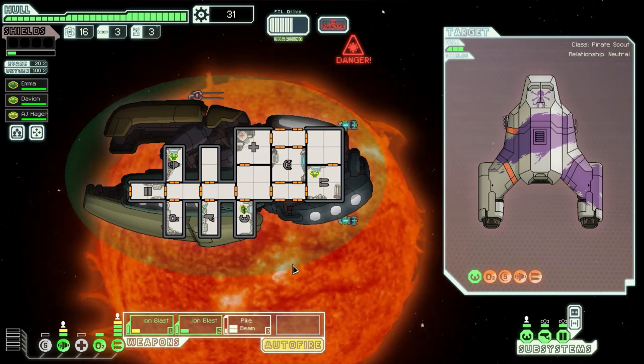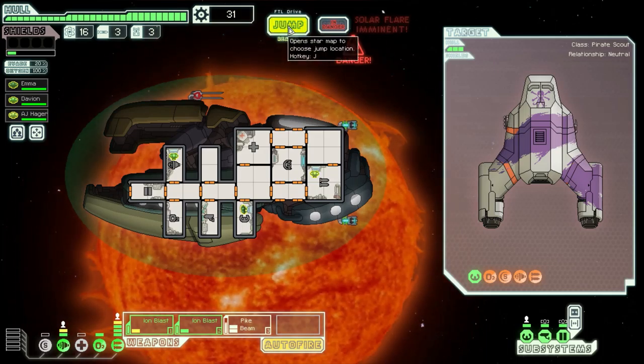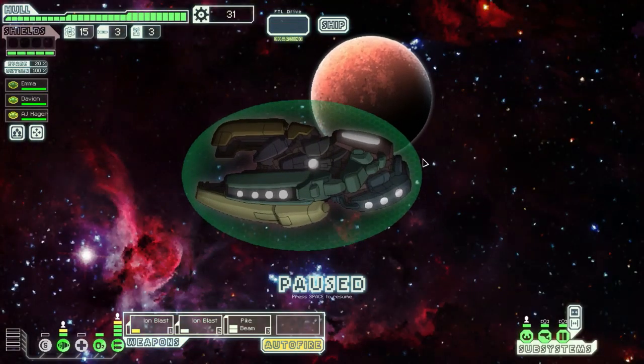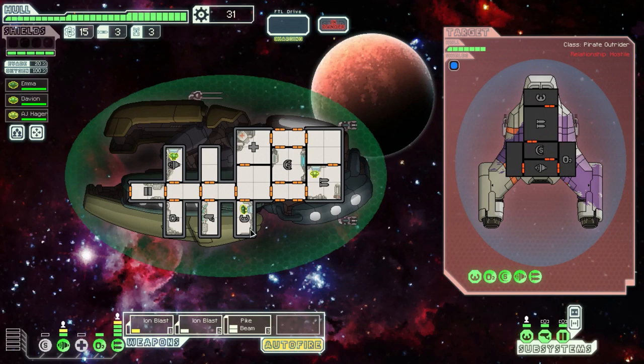I have to wait for the FTL drive to charge anyway. Come on — yeah, I think we'll get hit before we can jump. Nope, we won't. Let's get out of here then. Will we get fire? Zoltan, okay let's do that. No, we didn't get any fires, that's good.